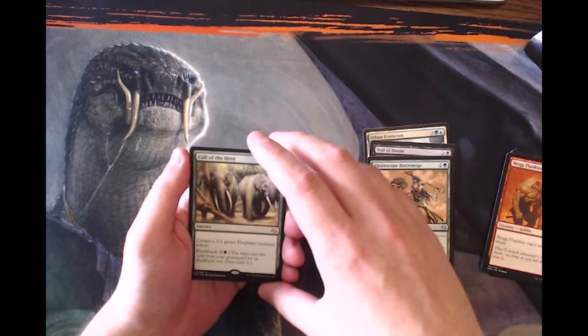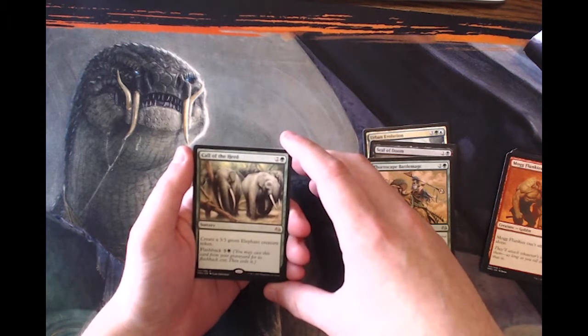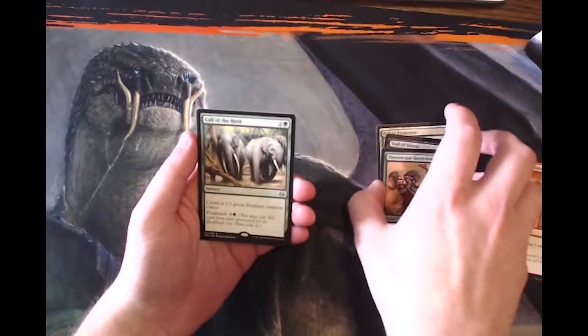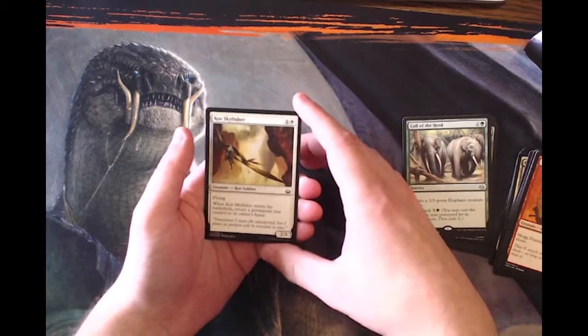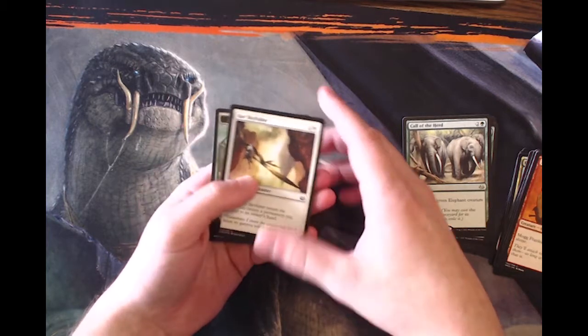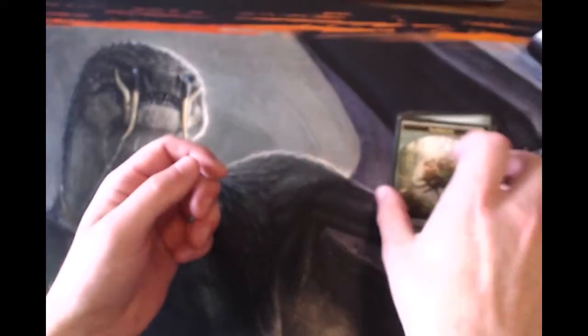And a Call of the Herd — not really what we were hoping for, but it is a very cool rare. For two and a green at sorcery speed, you can create a 3/3 green elephant creature token, and then you can flashback this for three and a green at any time as a sorcery. And finally our foil is a Core Skyfisher — very cool looking, however not worth much.